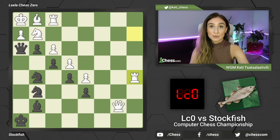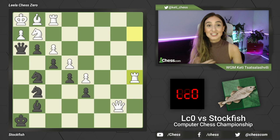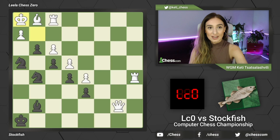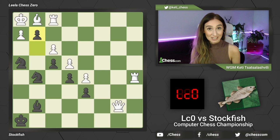Now after rook takes rook - which didn't happen in the game - there is a beautiful checkmate on the board. If you want to solve this yourself you can pause the video, take your time and solve this tactic - it is really beautiful - or just follow me and see what happens. So after rook takes rook we have a queen sacrifice, queen g2, white is forced to capture the queen back, and knight h4 check.